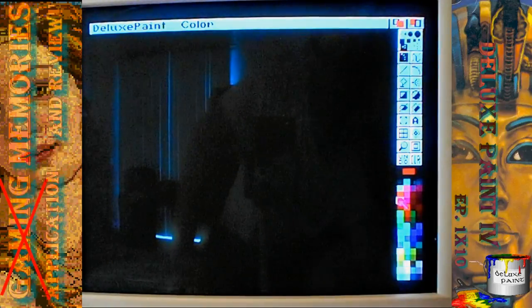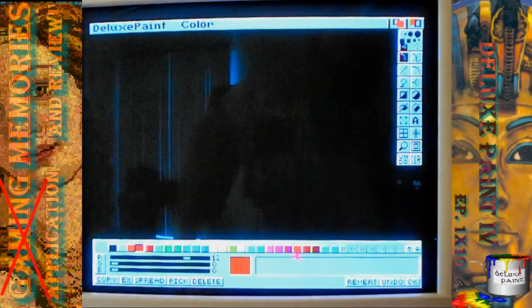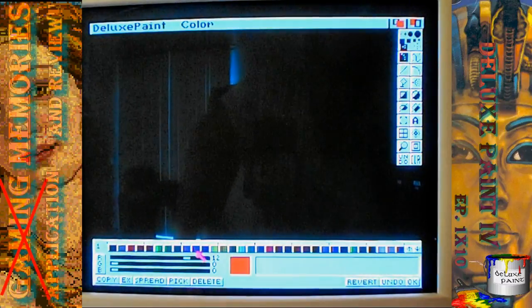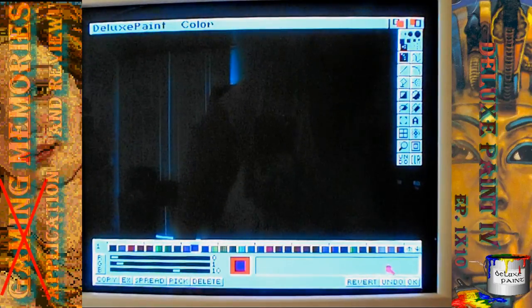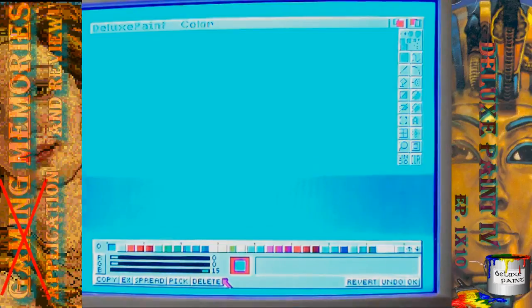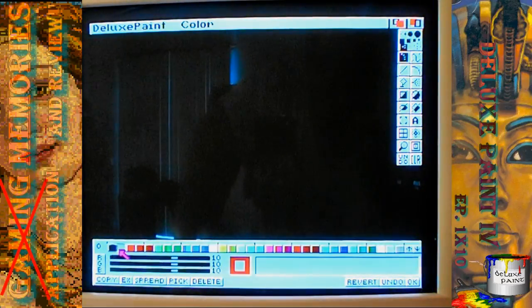If you want to change the palette, right-click on the palette up there and it'll present you with your 32 colors. Press down and it'll present you with the half-bright colors. These ones you can't actually mess with — you can do it, but it won't actually change the colors at all. You can only mess with the first 32 colors. I just want a bunch of blues. Remember, the first couple of colors are for the menus and stuff, so keep that in mind.